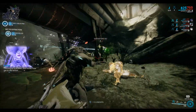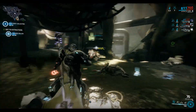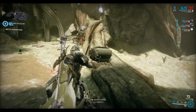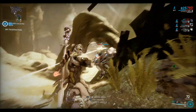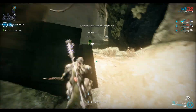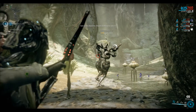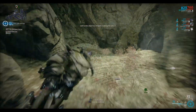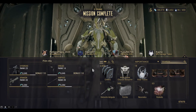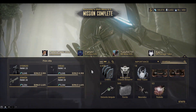The enemy is broken — now get to extraction. We're extracting. We'll kill a few more on the way out. Atlas Prime Chassis — nice. The Kraken and the Amphys are getting quite high now, so I'll swap those out soon. Let's do another one.